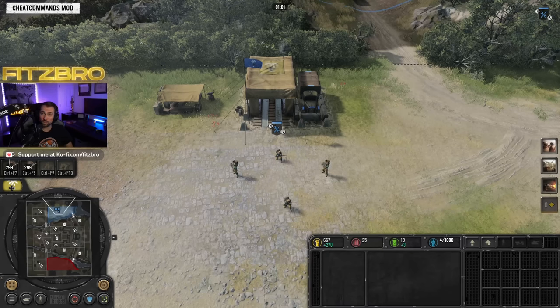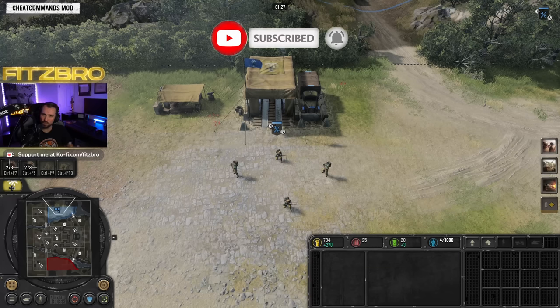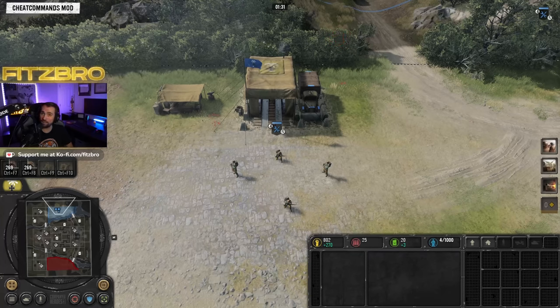What's up YouTube, it's FitzBro and welcome to my Deutsches Afrika Korps guide for Company of Heroes 3, also known as DAK. This is one of the factions for the Axis in Company of Heroes 3, and we're going to go through all of the units, buildings, techs, battle groups, and a few tips and tricks along the way. Make sure you're subscribed to the channel, and you can pick up my other build orders in my Discord, link down in the description.